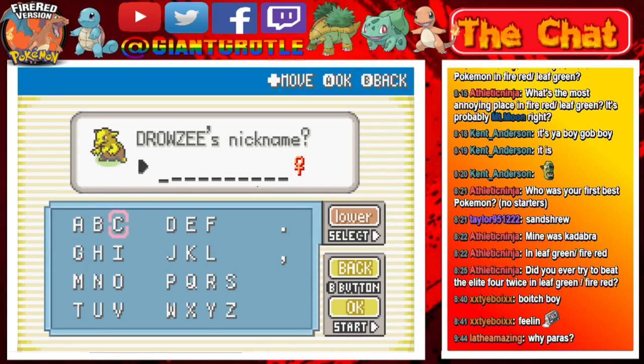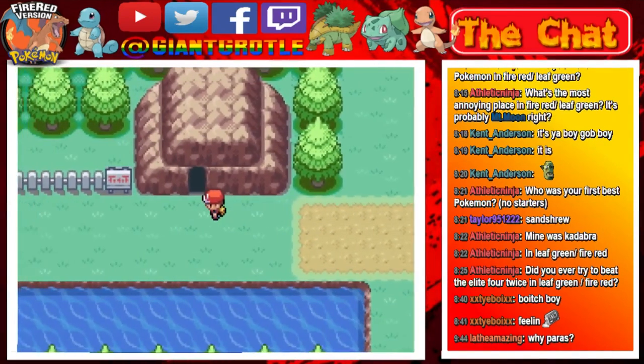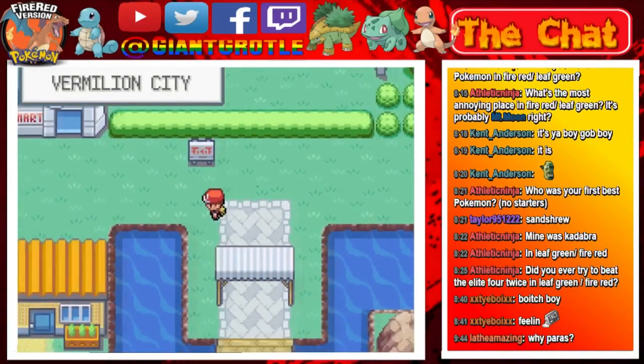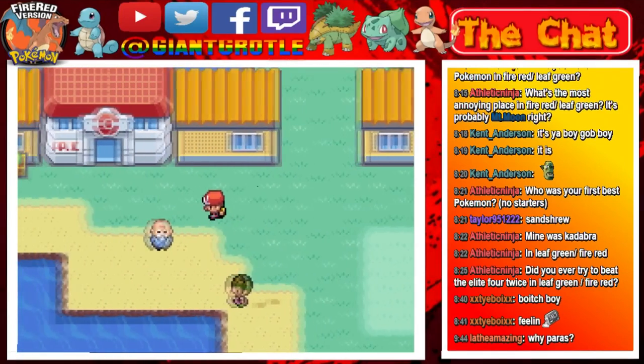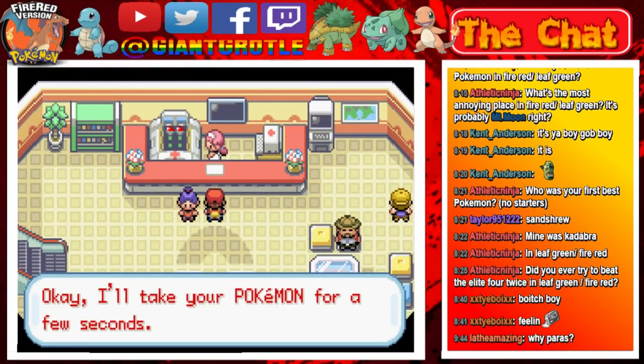It's a female Drowzee. I'm going to name her Miss Sleepy — let's see if it fits. It just fits! Miss Sleepy has been sent to the PC box. I'm going to head back and heal quickly, then we'll cover Diglett's Cave. I usually do Diglett's Cave before the gym, but I switched it up this time just to make sure we could get through the gym in this stream session.